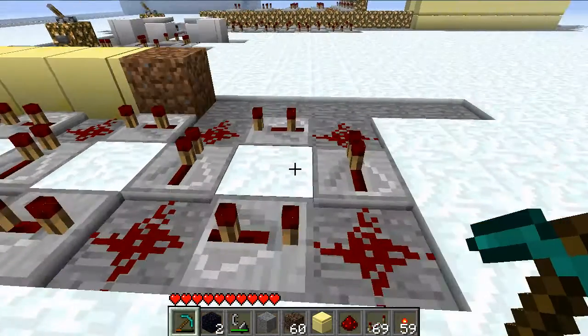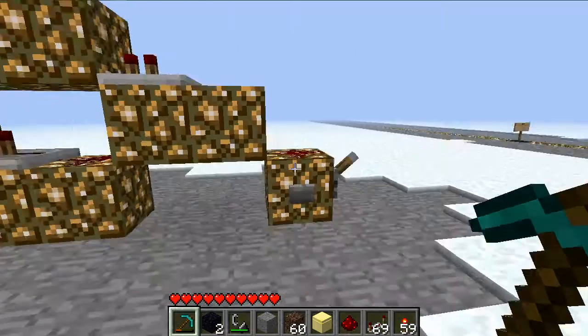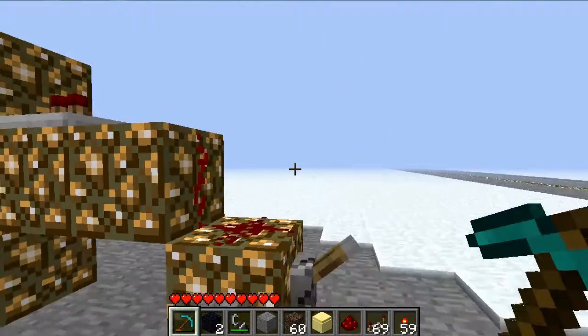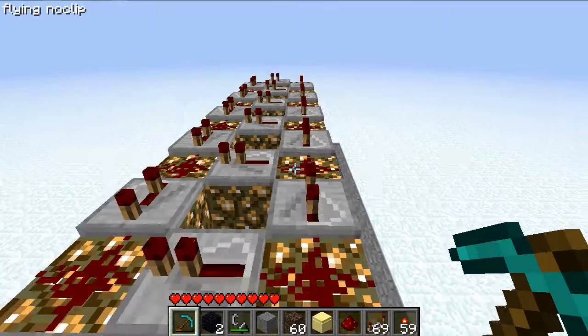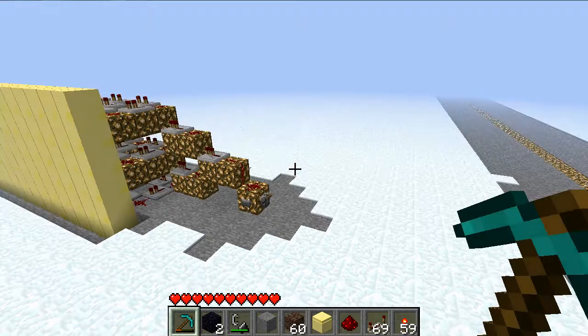So what you end up with is that it powers in one direction and stays powered, and then it unpowers from the other direction back. You can copy this vertically on multiple layers, but it will only work up to the maximum that pistons can work, which is 16 blocks — they can only push 16 blocks.